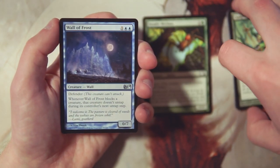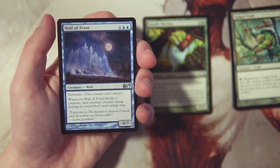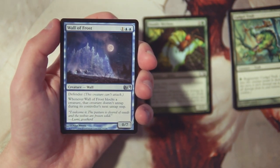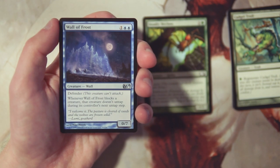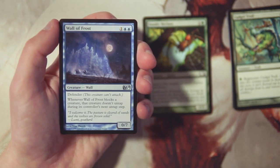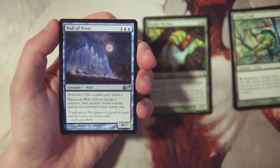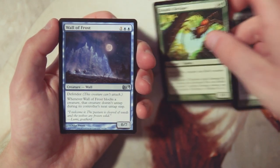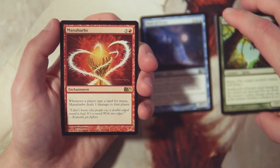Wall of Frost is a 0/7 wall for one and two blue with defender. When it blocks a creature, that creature does not untap during its controller's next untap step. This actually makes me think, because I really like this card. It's very defensive but also very tempo-based — yes it's a 0/7 blocking for you, but those creatures don't untap during their next untap step, which is a huge tempo swing. Tapping something down is really, really powerful. At only three mana you can get it out pretty early and it's going to do a lot of work.